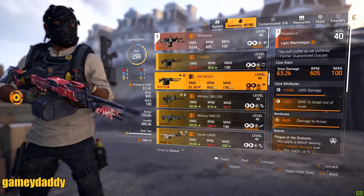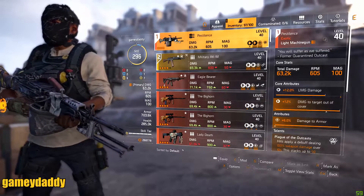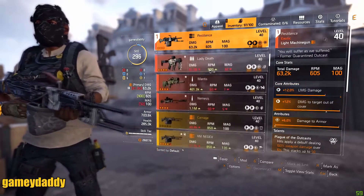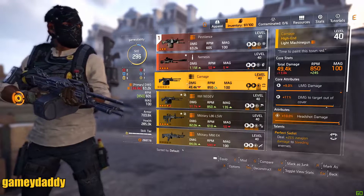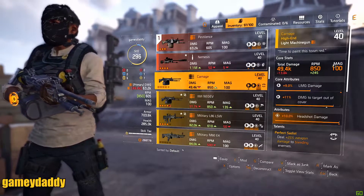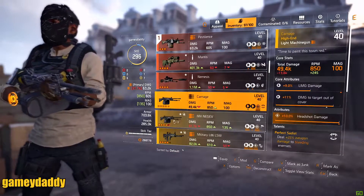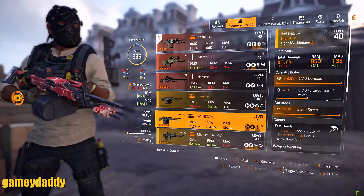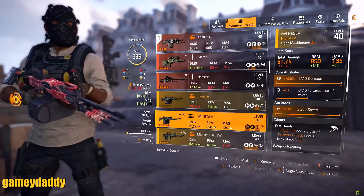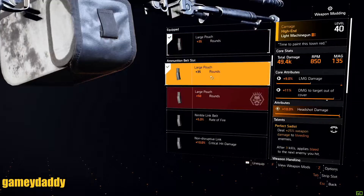Here are three LMGs. This is the Pestilence LMG. This is an LMG based on the M60 — heavy damage, very low RPM, low fire rate. And then another LMG is the Carnage, based on the MG5 variant — fast firing, moderate damage, and good magazine size. The Pestilence does have a good magazine size nonetheless. And then let's look at the Negev, the IWI Negev — also the same weapon family, with pretty much the same RPM. The reason this one has a 35-round mag is because I put a 35-round belt pouch on it.